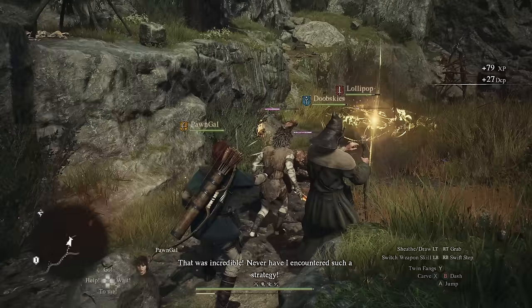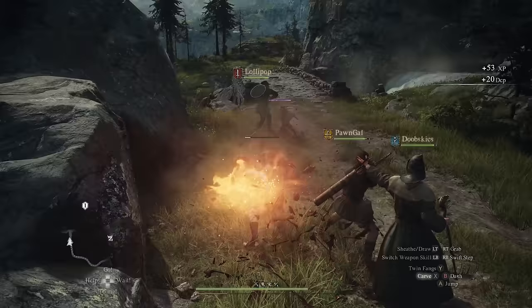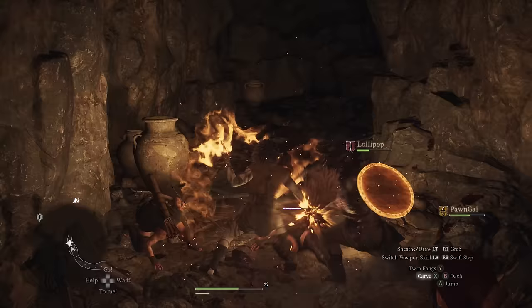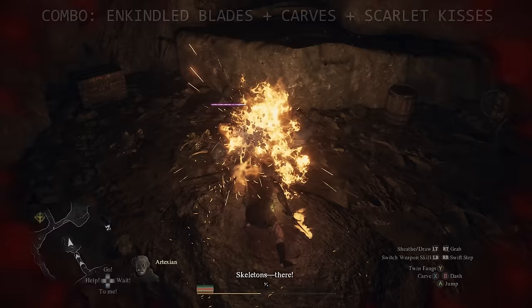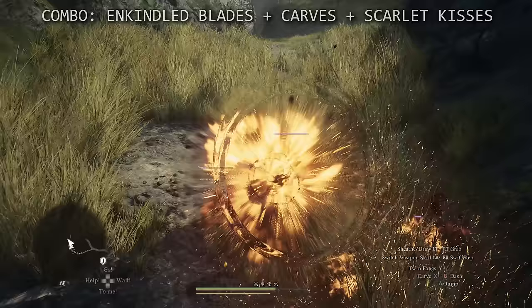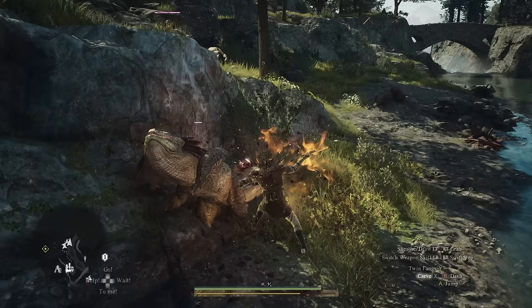For combat, get Enkindled Blades as fast as possible — your destructive starting ability. You set your weapons ablaze and go ham. Enkindled Blades also has an initial attack that packs a punch before lighting your weapons. Also get Scarlet Kisses for your core skill, so your Carves — your regular attacks — become a super-buffed version by tapping the carve button. The Carve, Scarlet Kisses, and Enkindled Blades combo dominates the first levels, and using Carves and Scarlet Kisses doesn't drain stamina — a very action-economy-efficient combat loop.